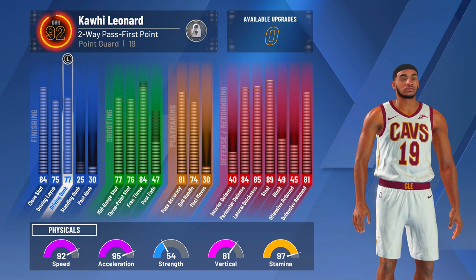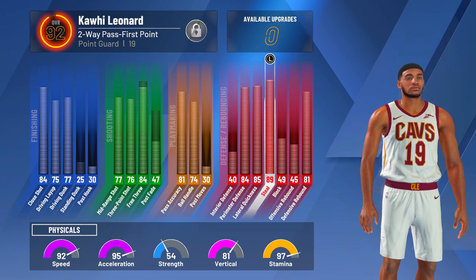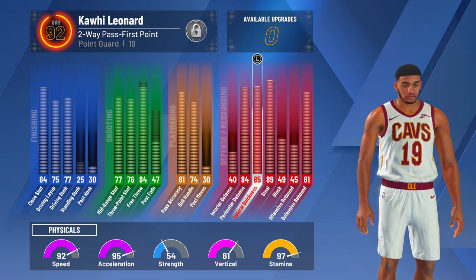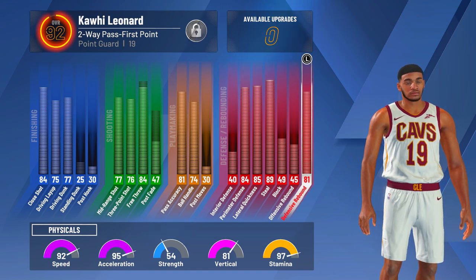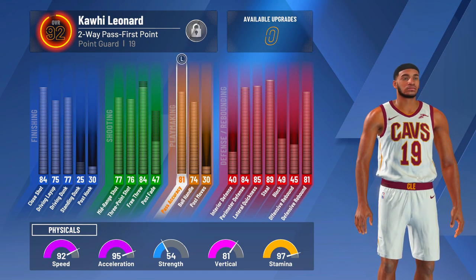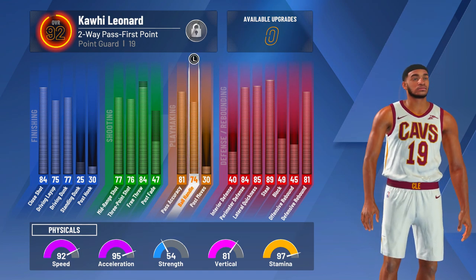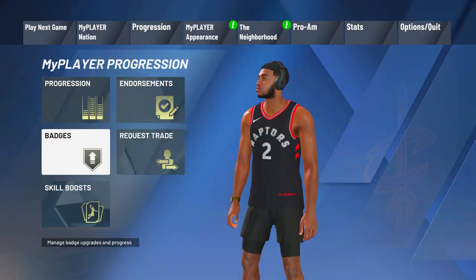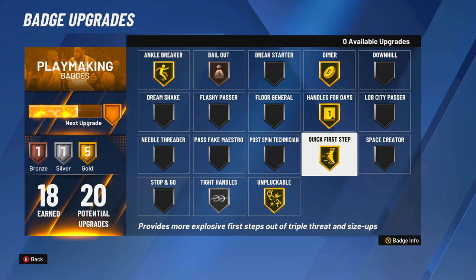At 99 it's gonna have an 81 drive and dunk, 83 point shot, 78 ball handle, 93 steal. So you're gonna have a 93 steal with an 83 point, 89 lateral quickness, 88 perimeter. And normally when people make this build they make the 2-way three-level version, but this build is actually way better because when you max your wingspan you get better defense.